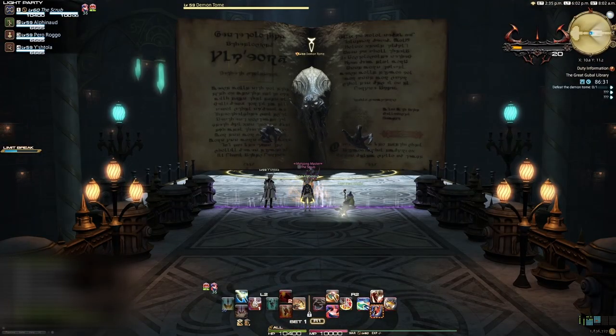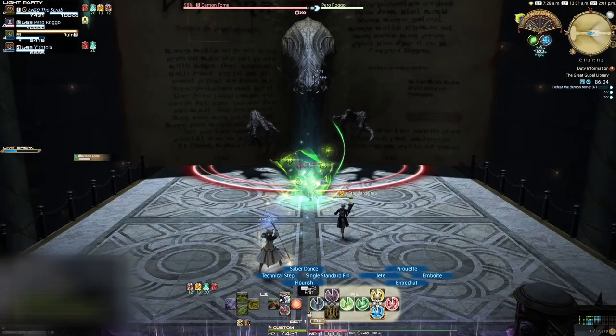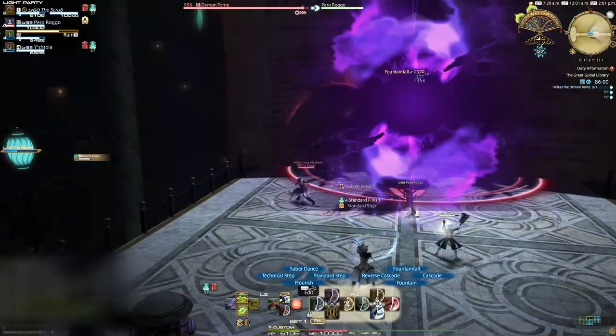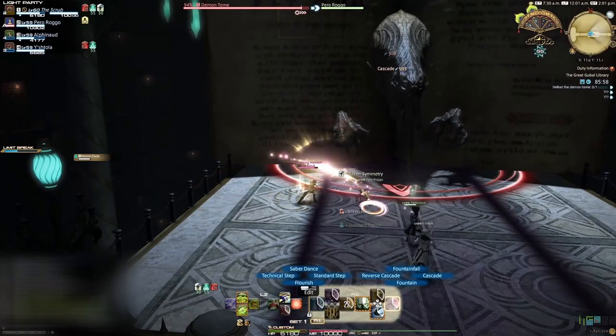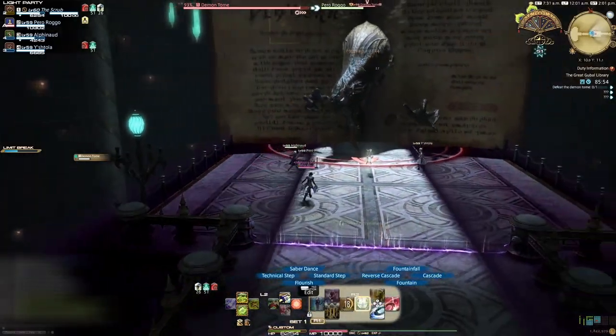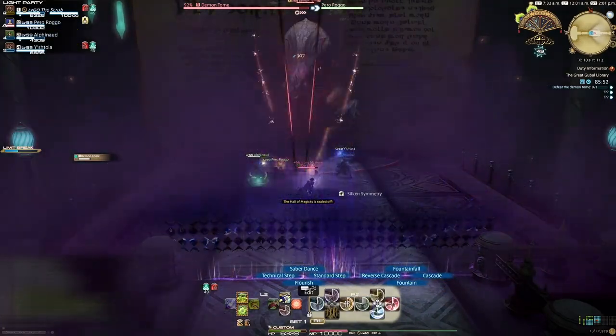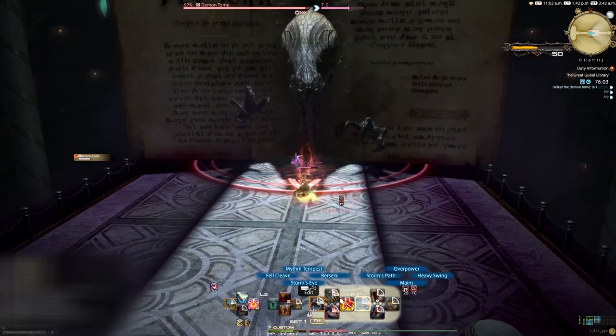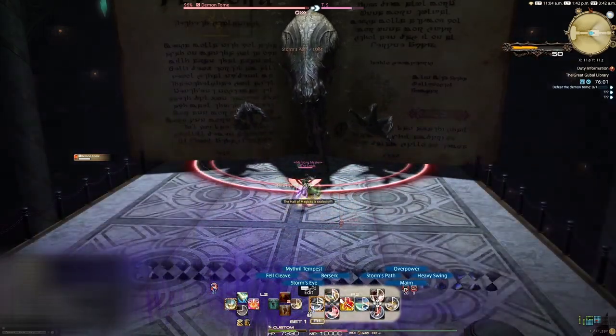Whoever invented the phrase 'sticks and stones can break my bones but words can never hurt me' has never encountered a 50-foot tall sentient dictionary before. This boss doesn't really have an aggro meter — it will just hit blizzard on whoever it feels like. It also has purple straight line AOEs: first in the middle of the arena, then on the outside of the arena. To dodge this, players will stay on the outside of the arena, then move in once the middle purple AOE has disappeared. If you get hit by any of the purple AOEs, it will give you the debuffs Heavy and Slow, which reduce your movement speed and increase your recast time. Both of these are cleansable.